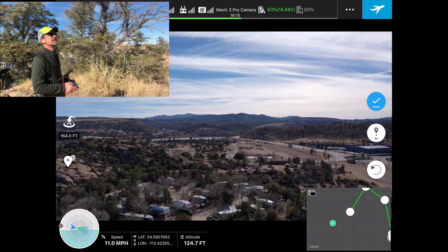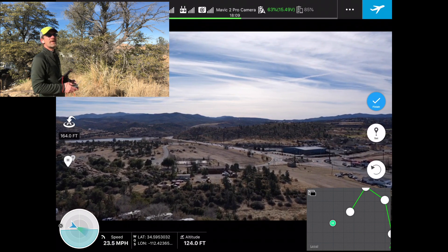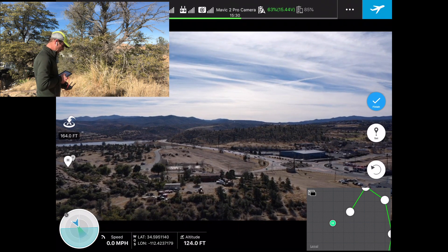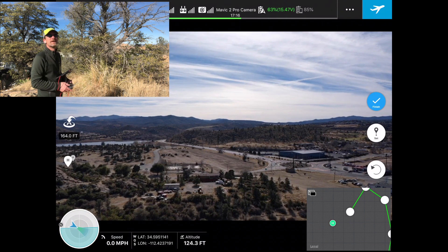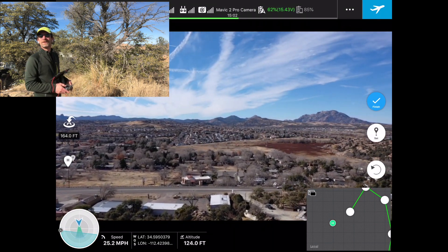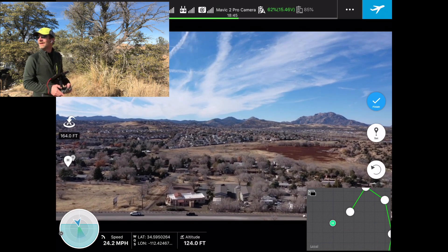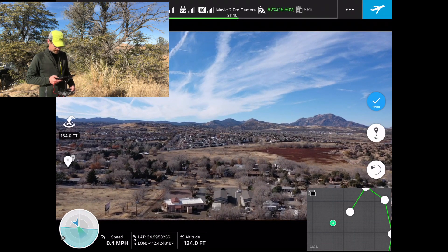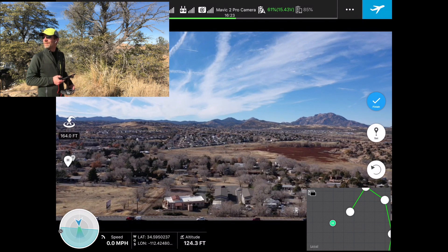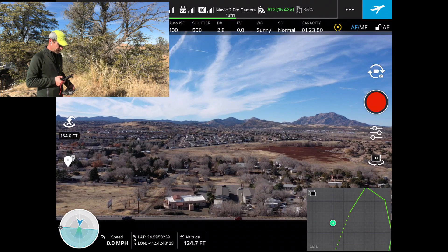When we've completed making this waypoint mission, it doesn't mean we're fully done — we can go back in and edit the mission afterward and give it specific parameters. I'm going to set this next waypoint, and now I'm going to start bringing the drone back toward me for its final leg. I'm going to park it right over here and make that my last waypoint for this mission, then finish this particular mission.